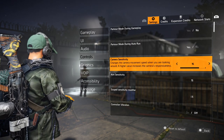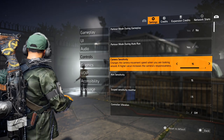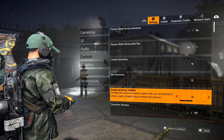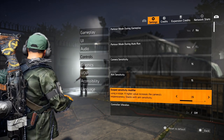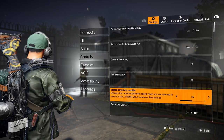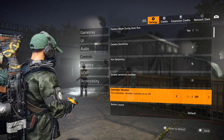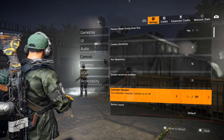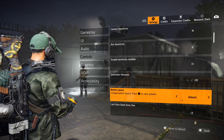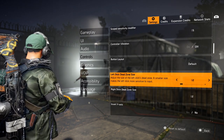For camera sensitivity I leave it at 15, aim sensitivity at 15 as well — this is really personal preference on how you like to play. Scope Sensitivity Modifier is at 5; I feel like I can't have it too fast on controller because getting headshots is a little bit easier when it's at 5. Controller vibrations are off for me — I have a Scuf gaming controller with no rumble. Button layout I leave on default.